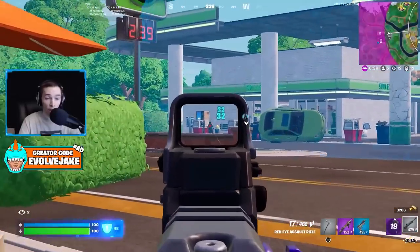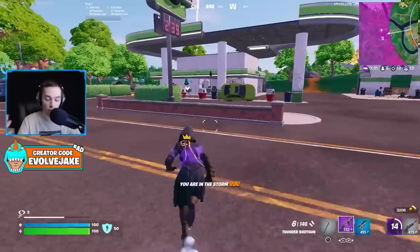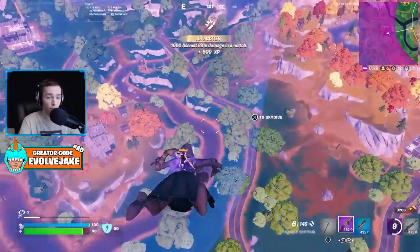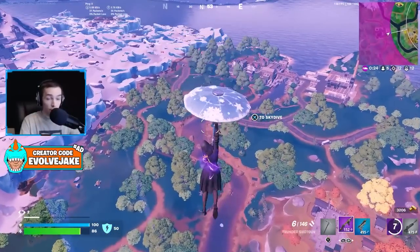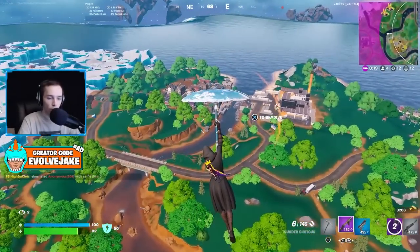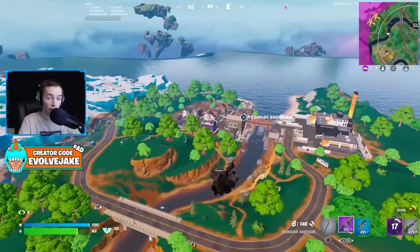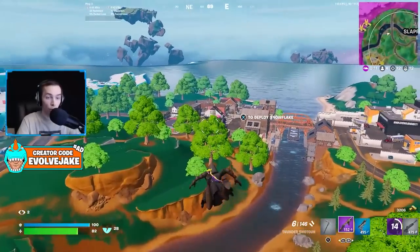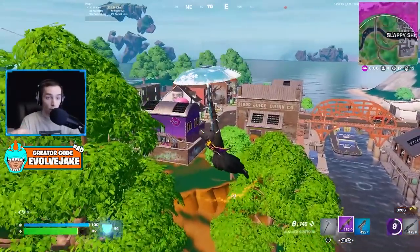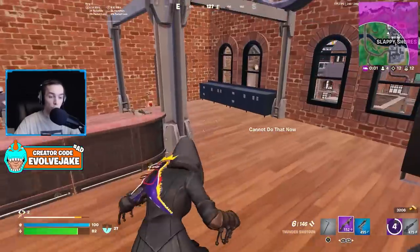I would recommend keeping your crosshair at about head level or slightly under head level. Once you get into that habit and force yourself to do that, you will see a lot of improvement in your gameplay. Keep it in the direction of where you expect enemies to be. This is very important in build fights as well, or situations where you're making edit plays on people. Crosshair placement can cut milliseconds down on how long it takes you to get on target, and that could be a huge difference maker in a fight.